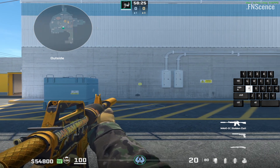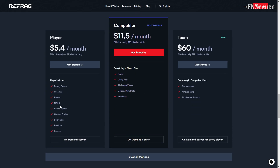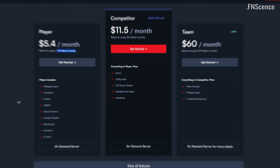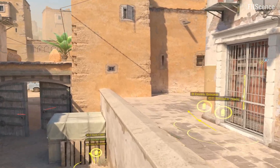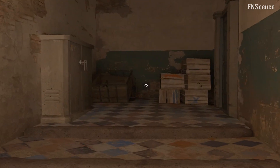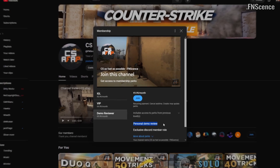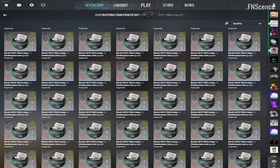I've spent hundreds of hours on this project, so you can use these features absolutely for free, where other services charge you monthly for similar ones. As a little challenge for you, I've hidden one secret letter on each of the nine supported maps. The first one to put the codeword together and comment it under this video wins a free demo analysis by me, and a handful of sticker capsules from previous major tournaments.